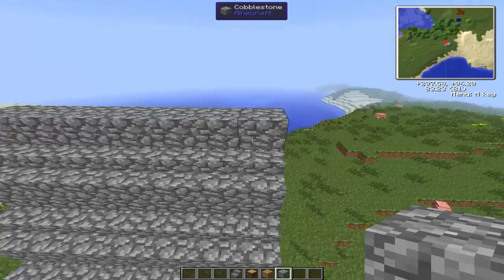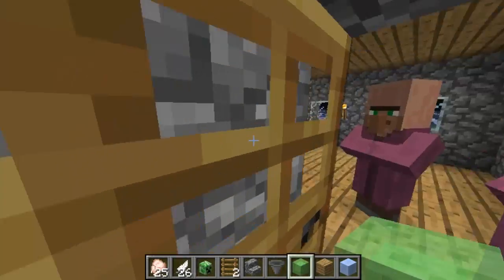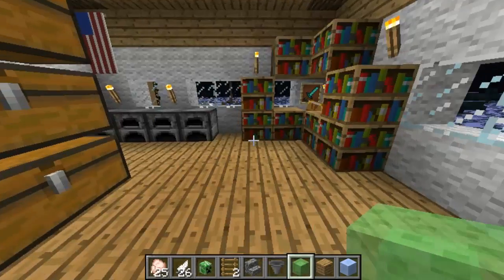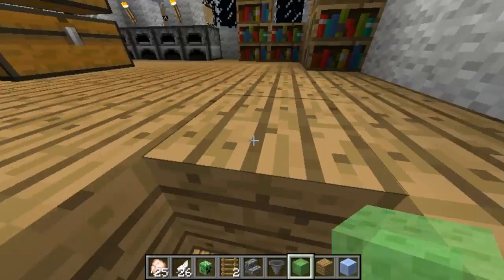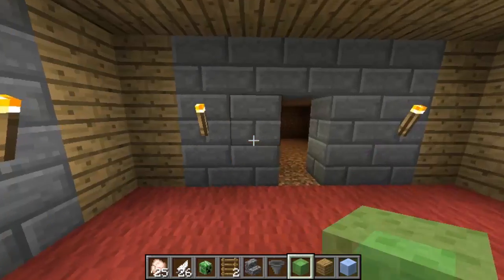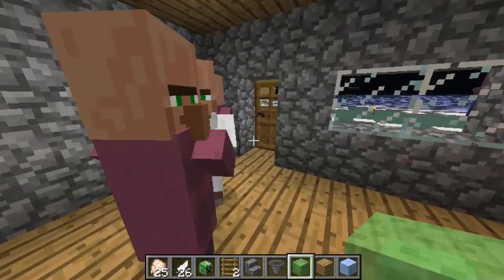This next one is Minecraft regular, and it was running at 30 frames per second when recording but 60 frames per second on its own. It's at 720p resolution. I'm just showing off this house that I built a long time ago, going downstairs to show stuff off. The GT 730 GeForce runs at 60 frames per second when not recording and 30 frames per second when recording.